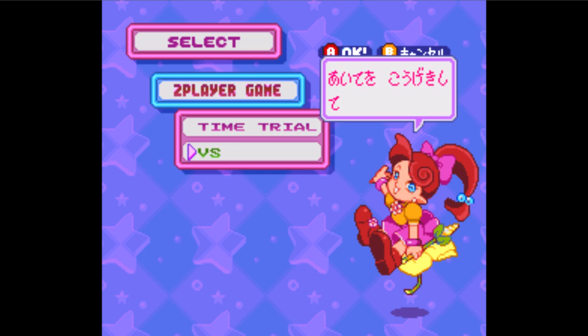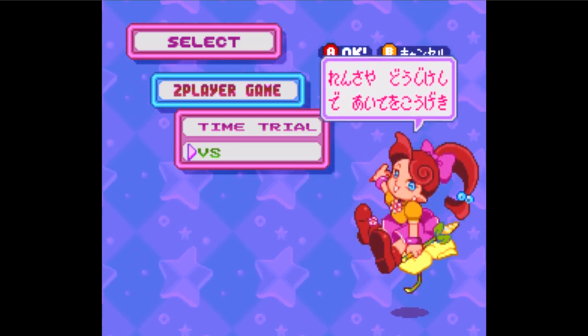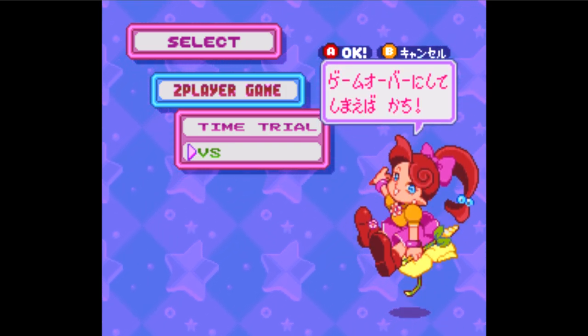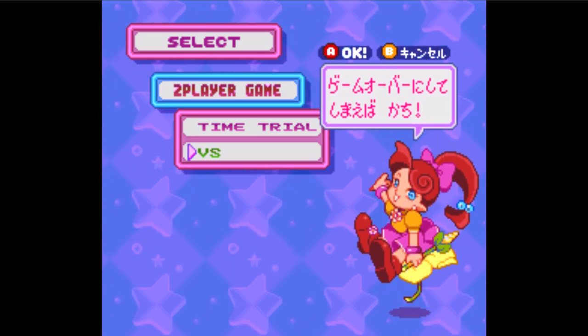The green section is the versus mode. Here, you can compete against a friend. To attack your opponent, you need to use chains and combos. Now, if you want to learn how to make chains and combos, then check out our next video.